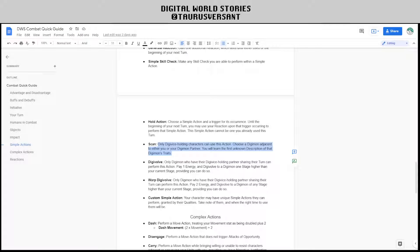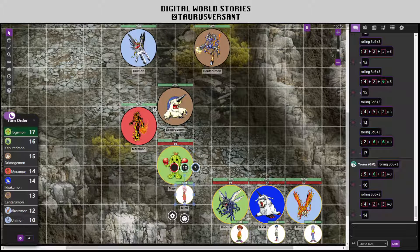Only Digivice-holding characters can use the scan action. Choose a Digimon adjacent to either you or your Digimon partner — you will learn the first unknown description of that Digimon's traits. Standard Digimon have one trait each; other template Digimon can have more. Merimon's trait reads: 'Merimon's burning body pushes you back, making it hard to approach. Douse or smother it.' So if you can fulfill some sort of action to douse or smother Merimon, you could maybe deactivate that trait.